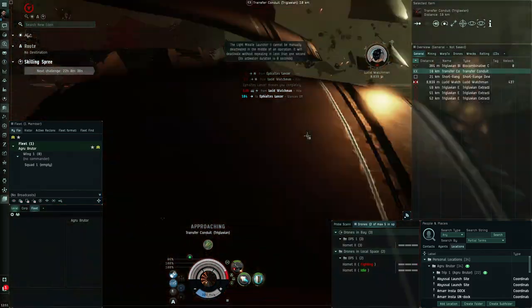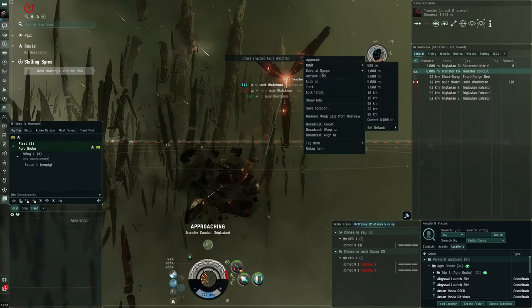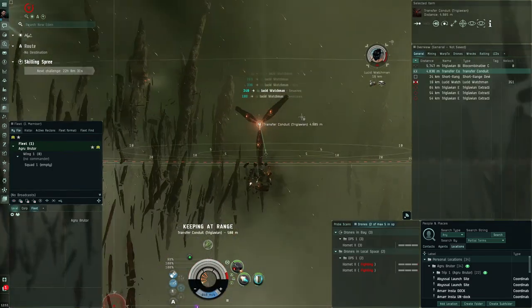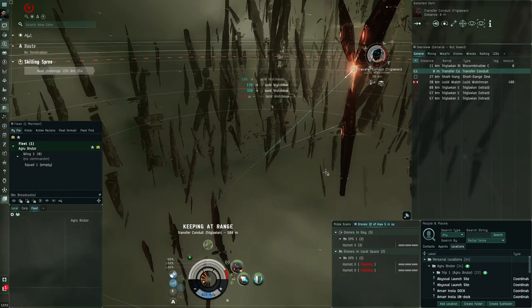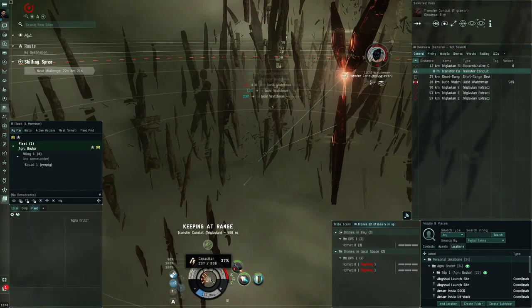You can see we get about maybe five million ISK per site, which is pretty decent — especially when you do these sites very fast. If you can do 10 or more per hour, that's really nice. And if you get lucky drops, it'll be even more. You'll hear that sound when you're getting close to 33% capacitor — that's when you don't want to keep using the shield booster.